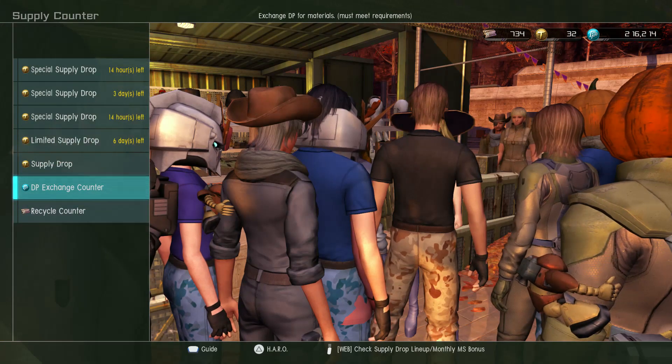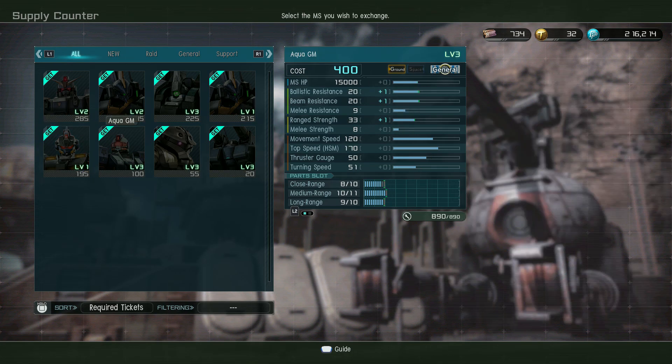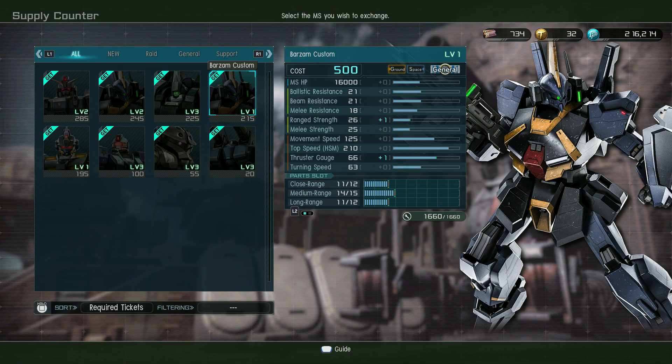New to the recycle tickets, we've got the Barzam Custom — I'm pretty sure that's the newest thing, especially since there's two levels of it here. That is a very good suit as well. Also in there: Pale Rider VG, Ag Eye, Gun Tank MPT. The Barzam Custom is fun to use — it has a heat-based version of the Mark II's rifle, which also has a grenade launcher, and I believe it has really good Vulcans since it's wearing the Mark II Vulcan pod.